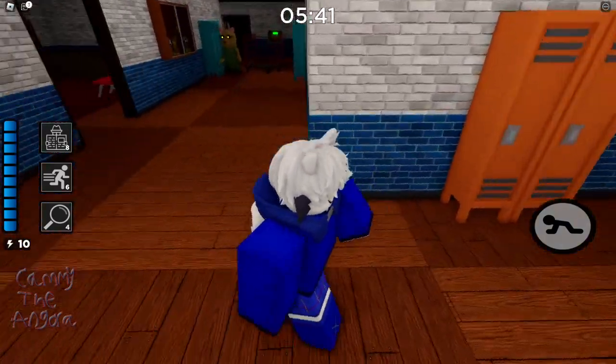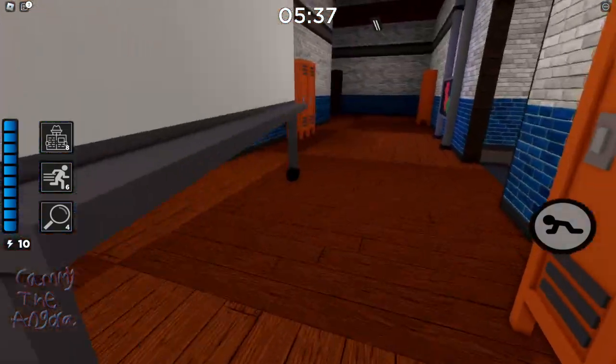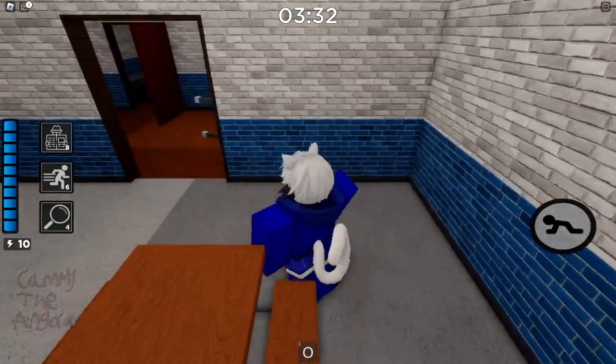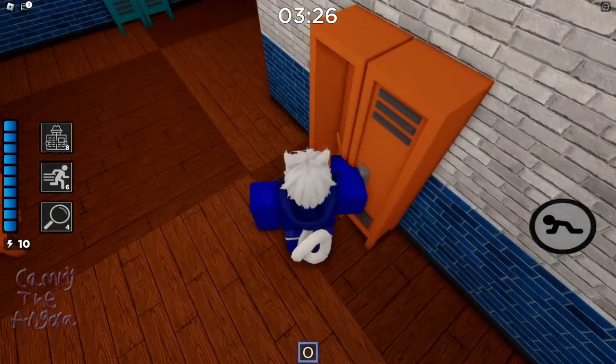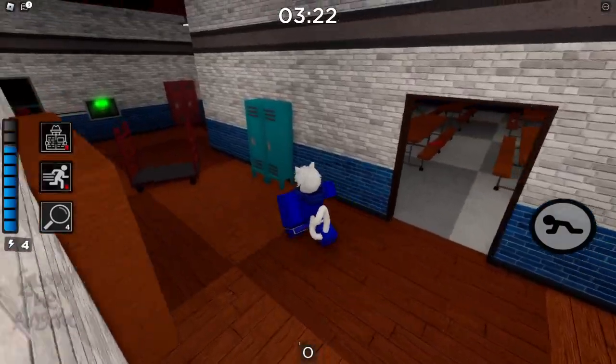The fifth one is inside one of those lockers — however the hell you actually get that open. Okay, I figured out how to get into that locker: you have to use the orange key on it. There you go, and there's the fifth and final ball.